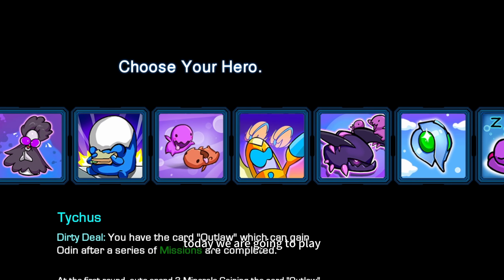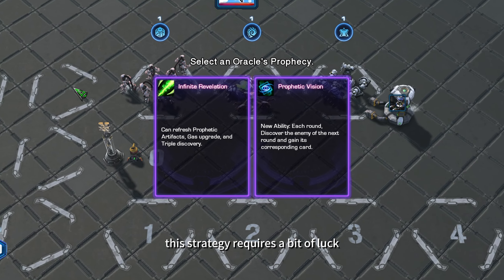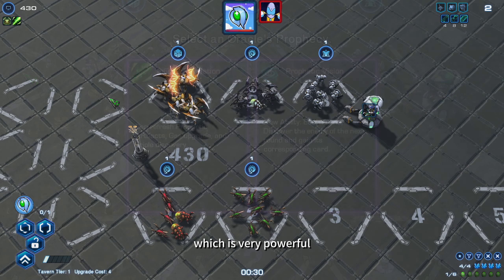Hello, it's me. Today we are going to play Dimensional Strings Attuned Oracle. This strategy requires a bit of luck, but you don't have to copy it exactly. We are choosing Infinite Revelation, which will allow us to choose triple rewards and upgrades — that is very powerful.